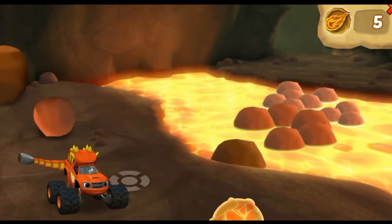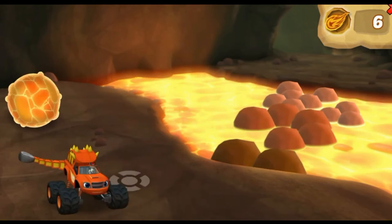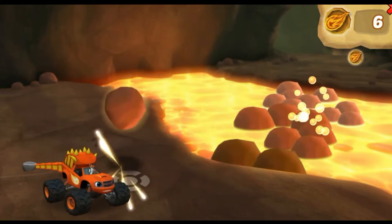Swing when the rock is right in front of Blaze! Keep collecting dino tokens to help avoid the cracked rocks — they just break when you hit them! Don't smash lava rocks — they're hot!